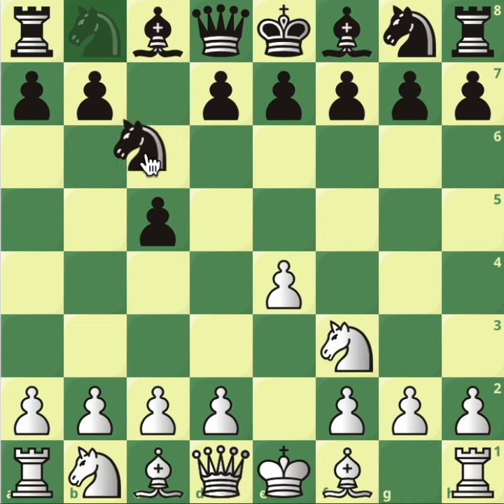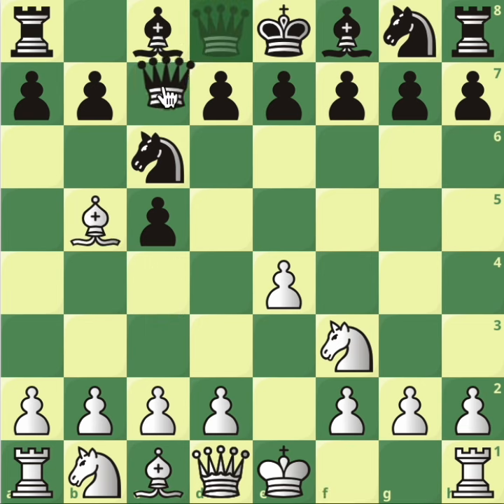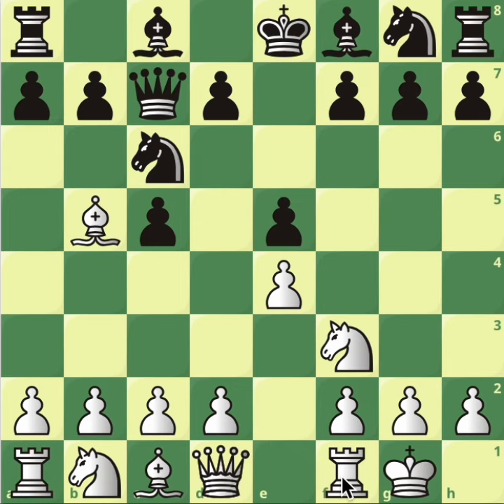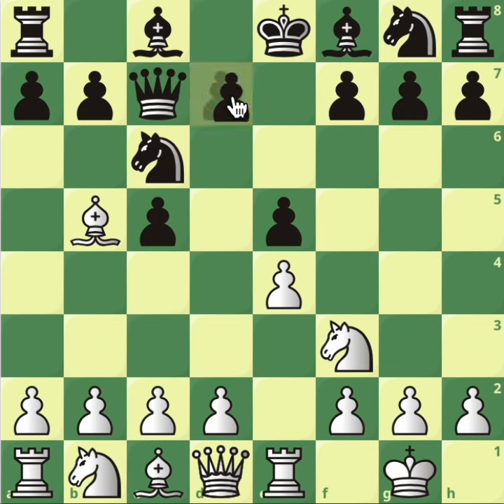Back to the main line of the day: queen c7, castle — what happens after e5? We haven't seen this at all, so we go on with rook e1. What you need to understand is that black's position is already really bad. These two pawns create the backward d-pawn and there's nothing good happening for black from this position.